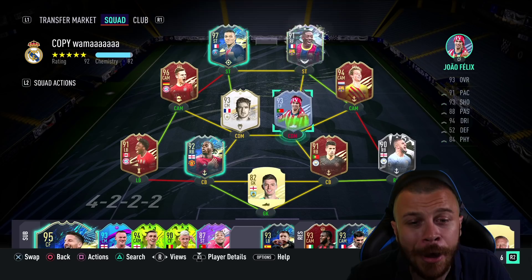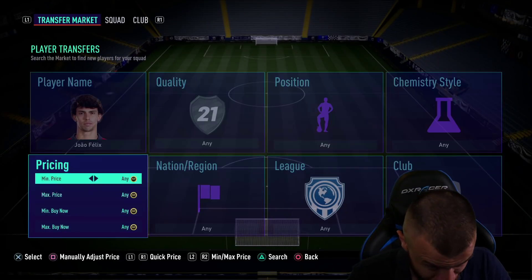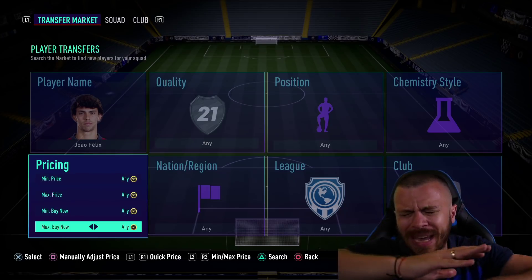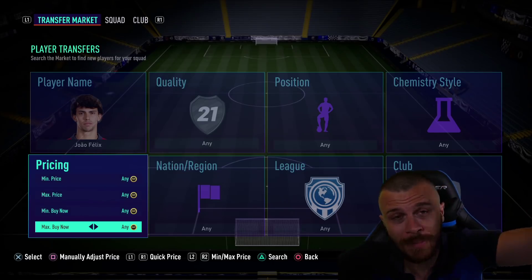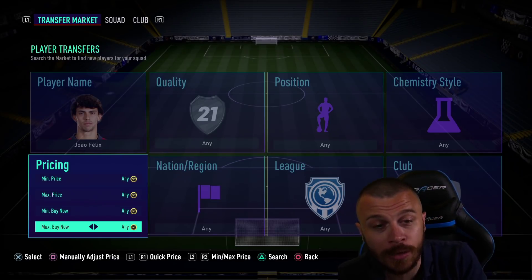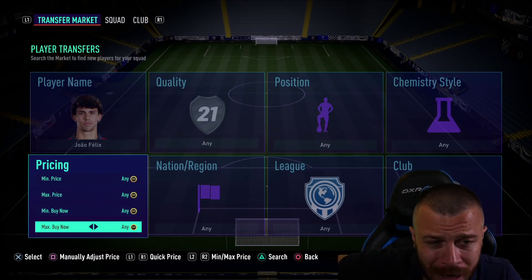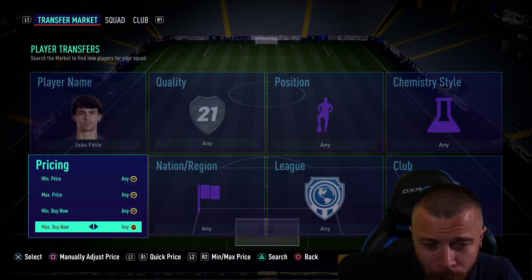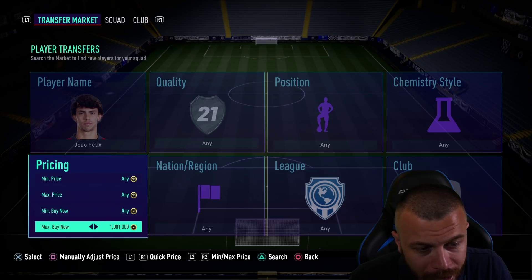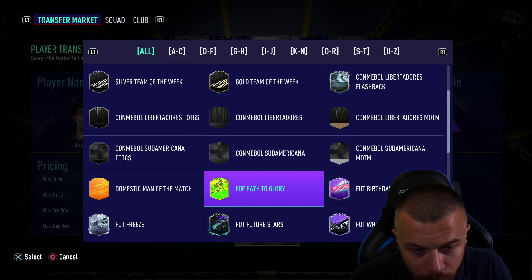The player I want to buy right now is Joao Felix. There is one of the biggest possible market crashes in FIFA 21 Ultimate Team, and the reason for the market crash is the new special preview pack openings. Currently, you can buy Felix for only 1 million coins. In my opinion, that's a very good price.